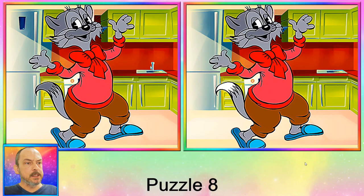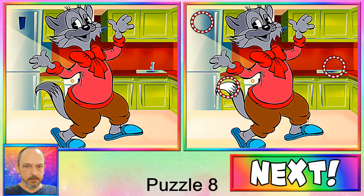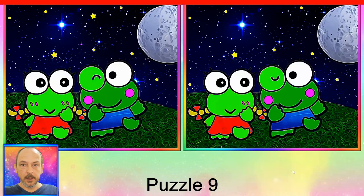Okay, puzzle number eight is grandpa cat in the kitchen. I don't know if it's a grandpa but he looks like one. First difference is the color of his tail — the tip has changed colors. Second, an obvious one that should be easy to spot on the fridge. And the third one is the tap by the basin — it's disappeared. Let's go!